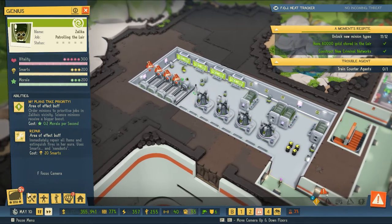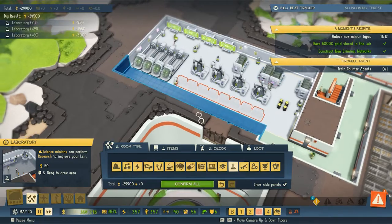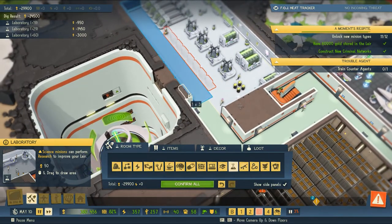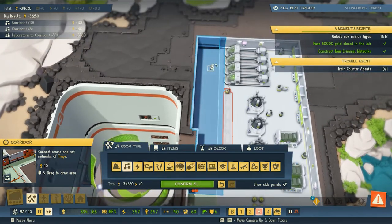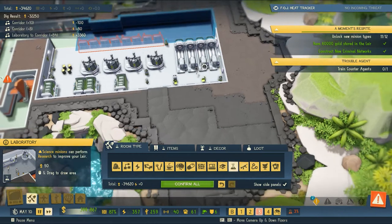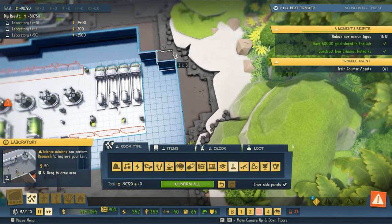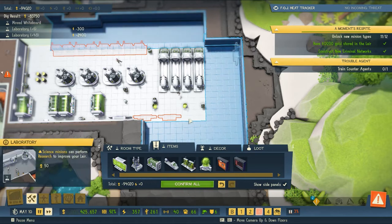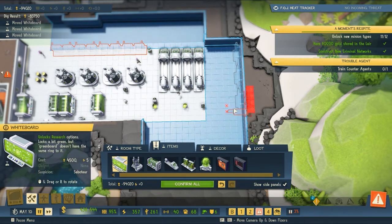Since we have some new science equipment, I'm going to expand our science area — our laboratory needs an update. We'll continue to grow this. It looks like the entrance to the third level of our void machine is right here as well, which is perfect. Let's bring a corridor through here and move science in this direction. We've got that new supercomputer I'd like to install. There are whiteboards to relocate and we'll get some supercomputers in.